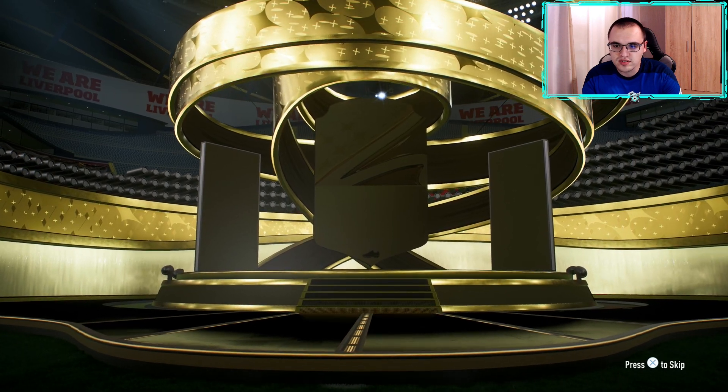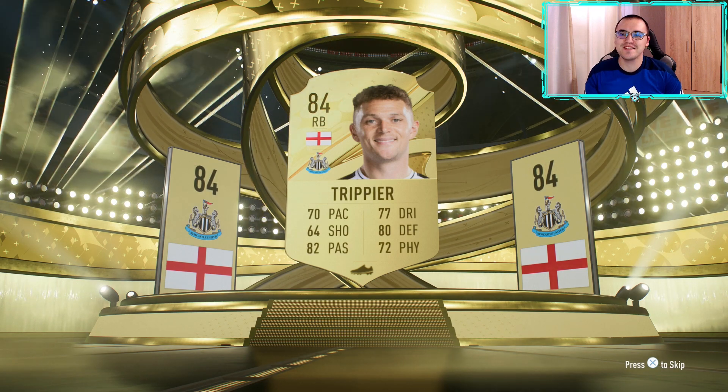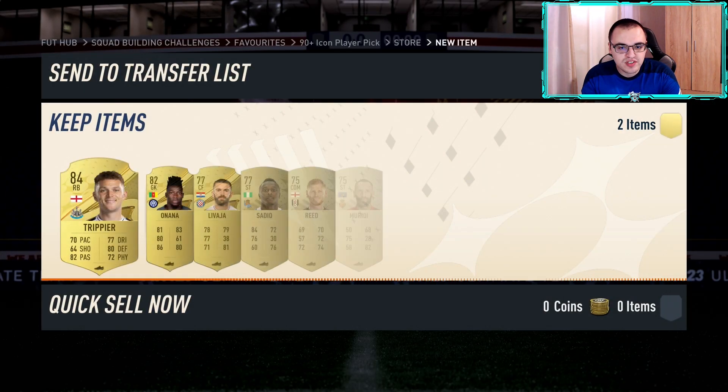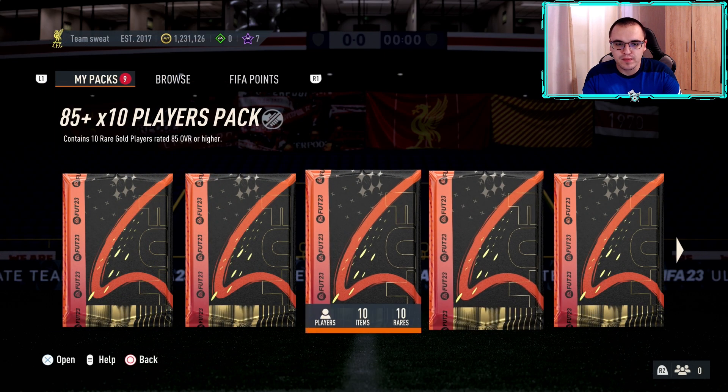We're going to get Muller back first, and from this tradable pack — rare gold player again, that's Trippier — maybe the third time we've packed him. Let me list all these players and I'll be back with the next one.